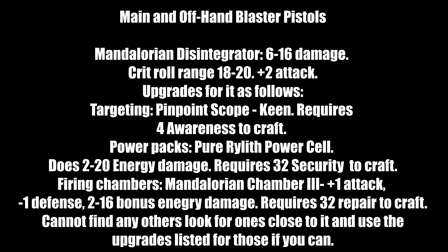For blasters: Mandalorian disintegrators — if you can find two, that's ideal. Base damage is 6 to 16, critical roll range 18 to 20, plus two attack. Suggested upgrades: pinpoint scope for keen, lowering critical threat range further (requires 4 awareness to craft); power cells pure right — 2 to 20 energy damage (requires 32 security to craft, Atton can craft this); Mandalorian chamber 3 — plus one attack, minus one defense, 2 to 16 bonus energy damage (requires 32 repair to craft). If you can't find Mandalorian disintegrators, look for Mandalorian rippers; if not, craft two Watchman pistols and use the same upgrades.